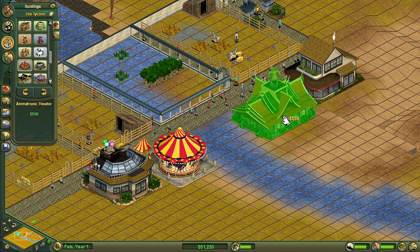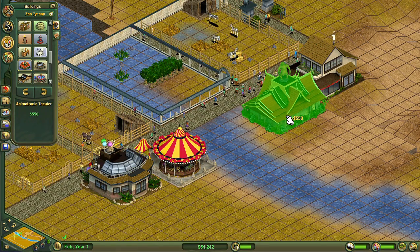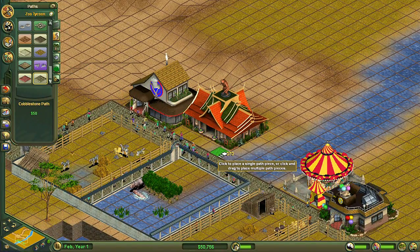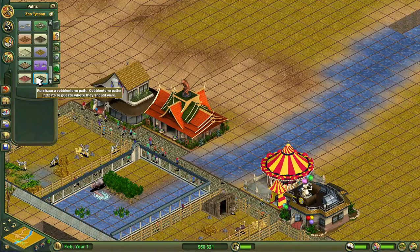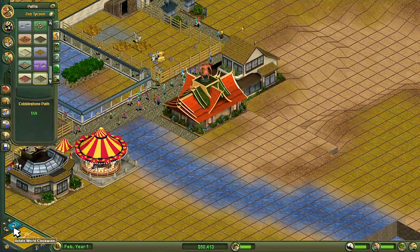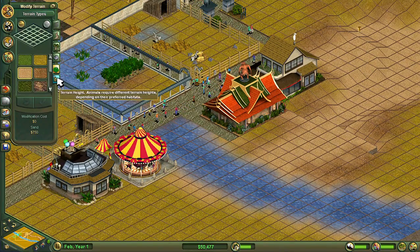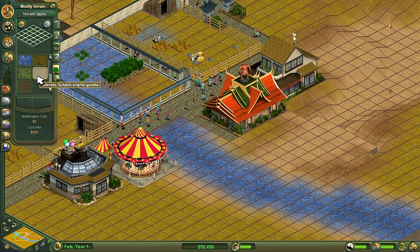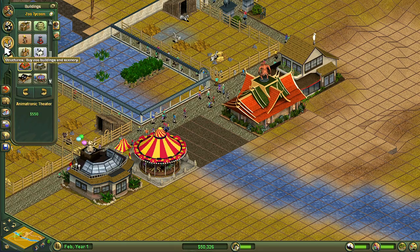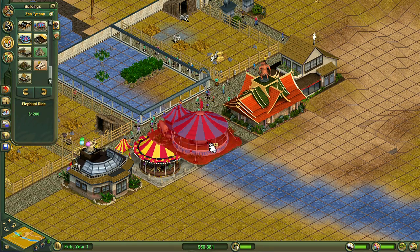Let's charge $16 for the restaurant. Every time I build a carousel or elephant ride I always think it looks like a circus — in my mind circuses are red and yellow, so that's why I always go for that colour scheme. So now we have the bare minimum to keep guests happy in terms of buildings. We can also build an elephant ride, which would be very fitting for the African Savannah Zoo, and the animatronic theatre.